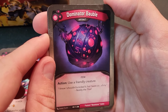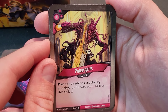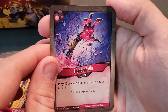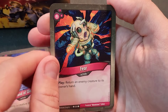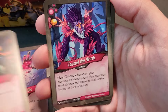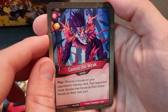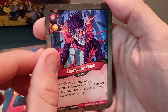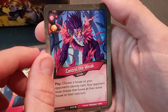Dominator Bobble artifact — action, use a friendly creature but doesn't ready it; lets you use it outside of house. Poltergeist — play, use an artifact controlled by any player as if it were yours, then destroy it. Hand of Dis — play, destroy a creature that is not on a flank. Fear — return an enemy creature to its owner's hand. Control the Weak — choose a house on your opponent's ID card; they must choose that house as their active house on their next turn, which can really mess them up.